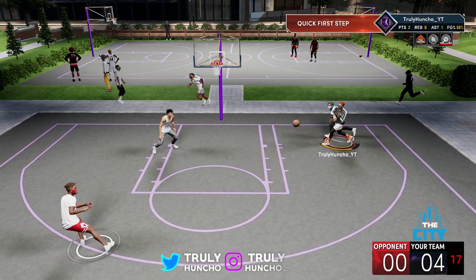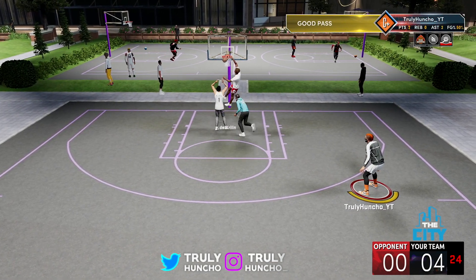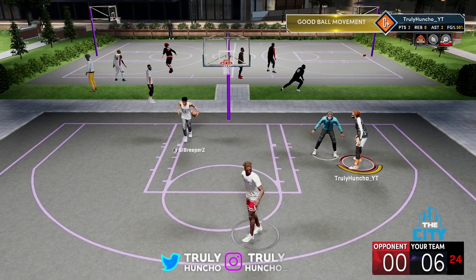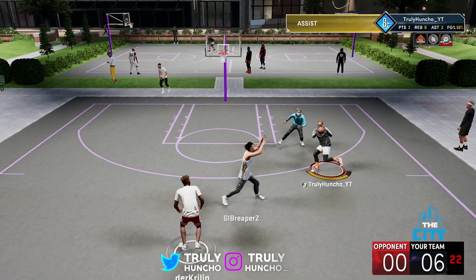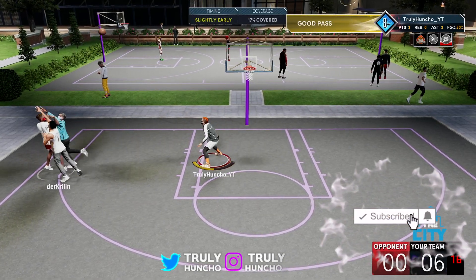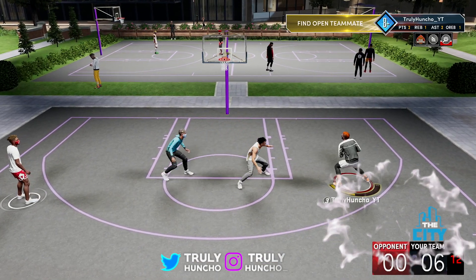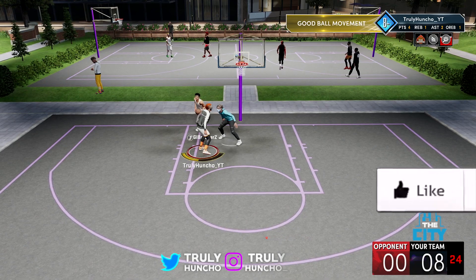Dirk is passing it to me, I'm doing a pump fake once again, passing it back to Dirk, and Dirk is just standing still, then driving in and catching another body. Dirk is crazy — Dirk got the best dunk animations. I don't know where I would be on next gen without Dirk, to be honest. I did the little step back, it wasn't working out, so I passed it to Dirk. Dirk shot it, I'm grabbing the rebound and doing the step back dunk. It's way too easy.